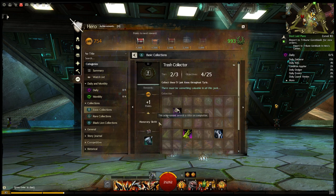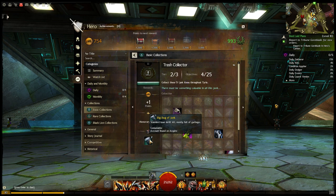The Trash Collector — these are junk items, 51 different junk items. I love this. You get the Honorary Skritt title, and then you get the Bag of Junk Standard Issue Skritt Kit, mostly full of garbage. Excellent.